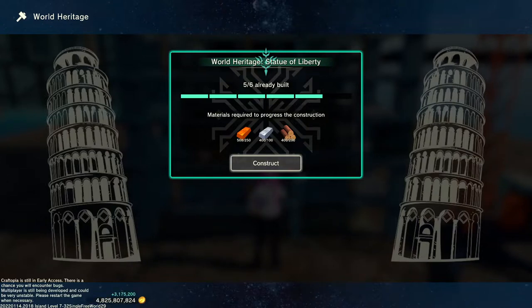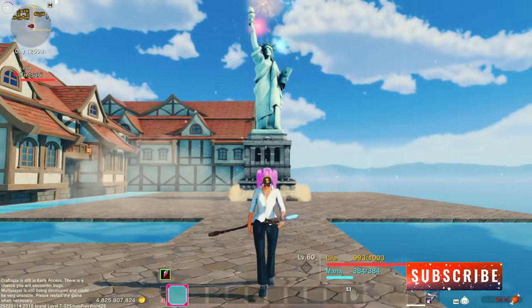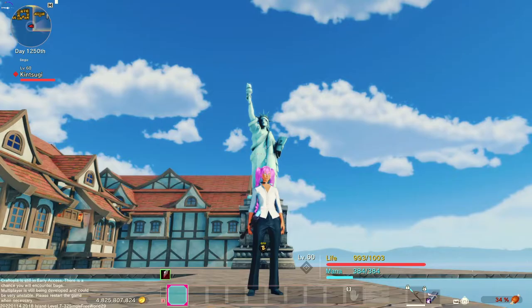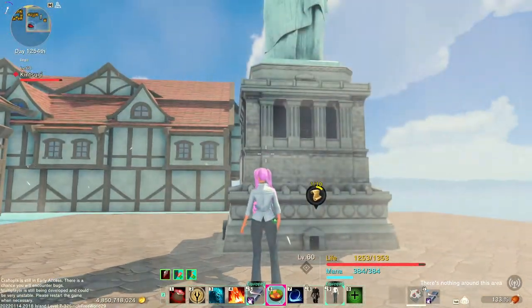You can pick up the statue at any time and retain the build stage that you're on. Once completed, the Statue of Liberty gives you one enchantment point per hour and can store up to a total of ten in the building. Currently, there is no way to automate the retrieval of these points, so you do have to interact with the building to get the points.